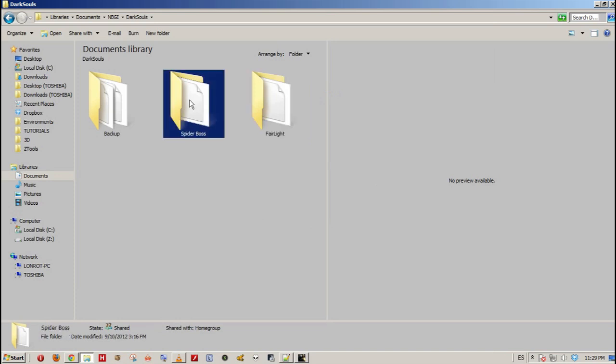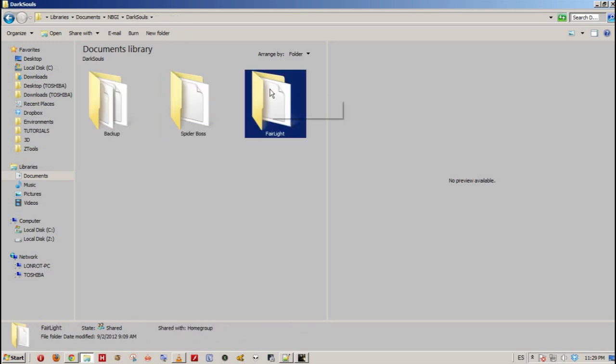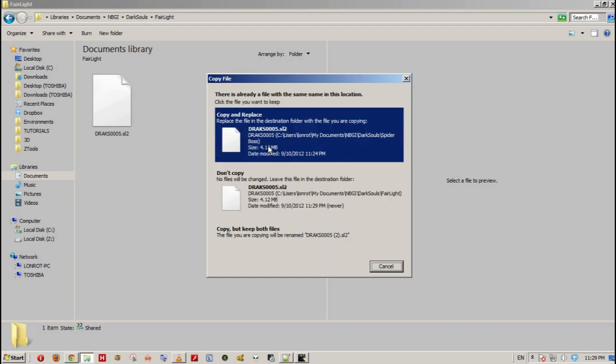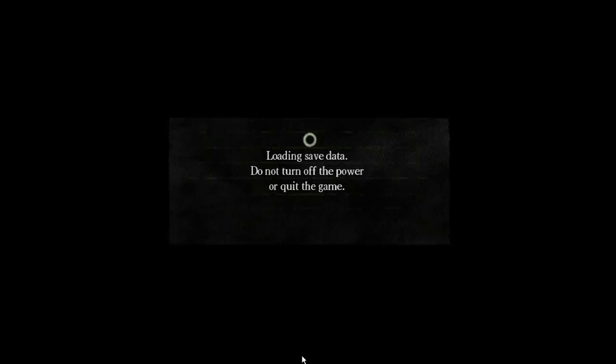Go back to your backup — in my case, the Spider Boss folder. Copy that, then go to your username, your Steam username, and press Ctrl-V or right-click paste. Copy and replace. Alrighty. Load game.